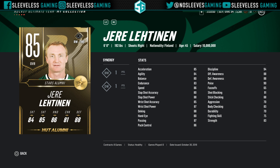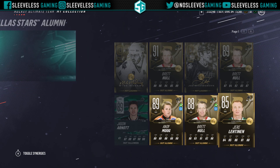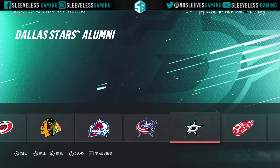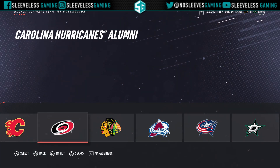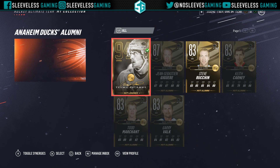The 85 is a pretty cool one from the Dallas Stars — it's an 85 overall Yuri Lehtinen, who has a decent shot. Just not enough speed, but if you pack him he's not a bad 85 overall. I wouldn't spend a lot of money to go get him; again he's just too slow. That's a common theme with all the other alumni before the 87s and 90s.